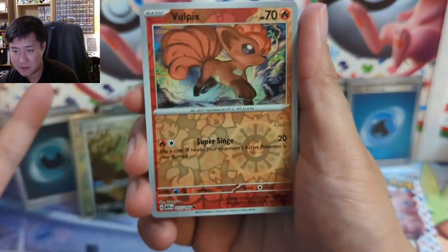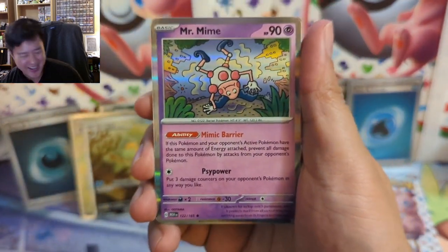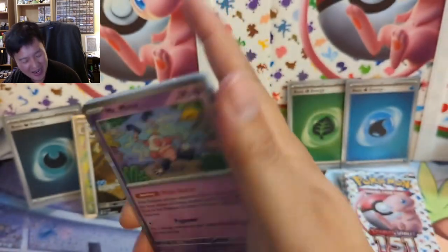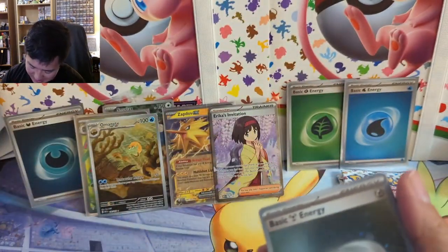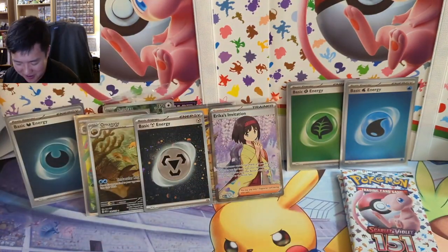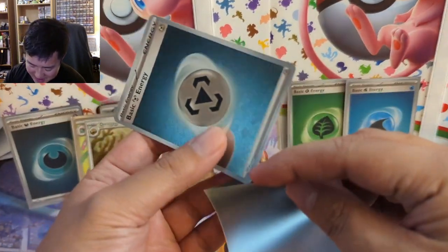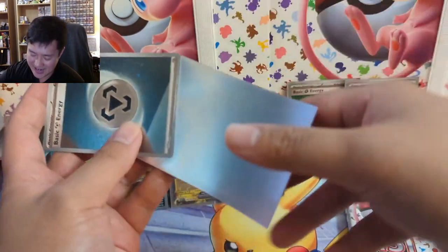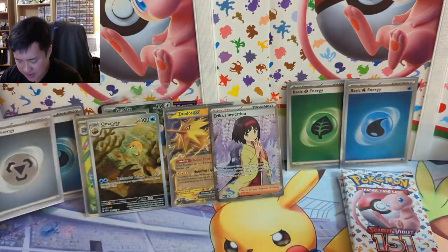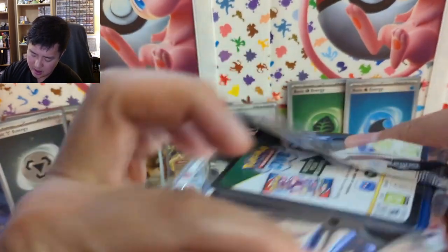Bulbasaur — that's cute. Then Mr. Mime — we did get an alt art Mr. Mime. I previously said they looked like they were trying to hypnotize each other, but looking at it again: oh man, they're playing chess! That is so cool. It looks like they're in a park — two of them sitting — and one has his hand kind of like this. I believe they are playing chess. We got a bunch of energies, nothing to write home about, but always take them.